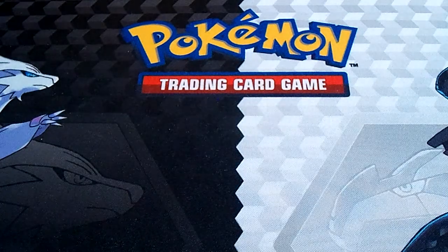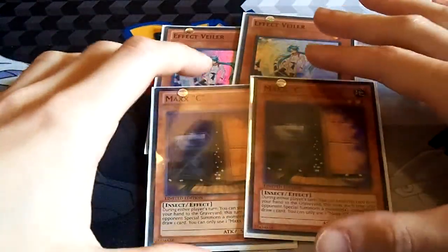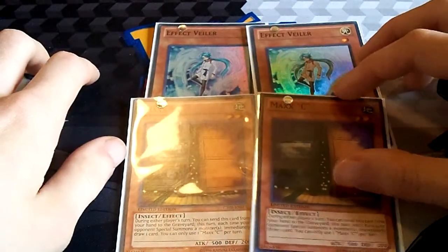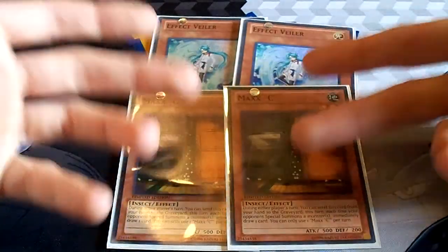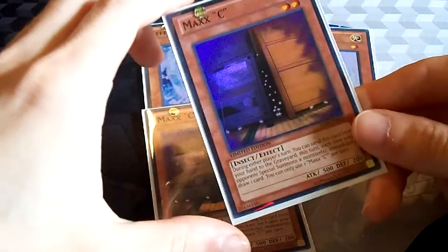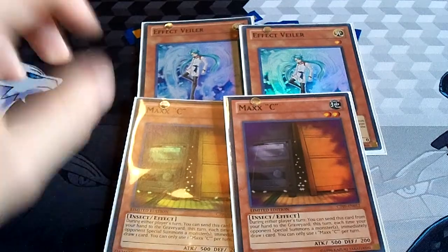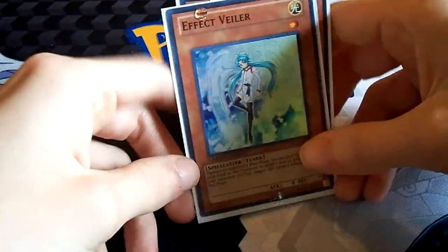The last of the monsters are hand traps: 2 Effect Veiler and 2 Maxx C. Maxx C is way better than Effect Veiler right now, although I don't really plan on going into any large-scale events, so this works fine for me. I don't have a third Maxx C, otherwise I'd consider playing it over one of the Effect Veilers. These are easy cards to put into the graveyard for Hootcake — especially Maxx C, because you can discard it on your turn if you have to in order to make Hootcake live. Effect Veiler is also a tuner, so you can use it for Synchro Summons as well.